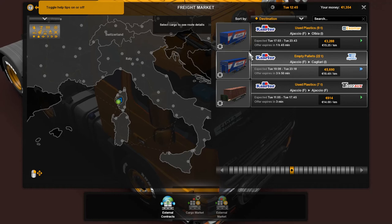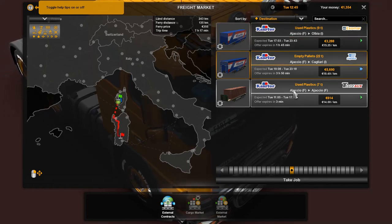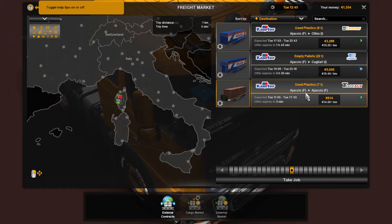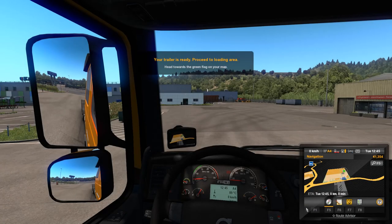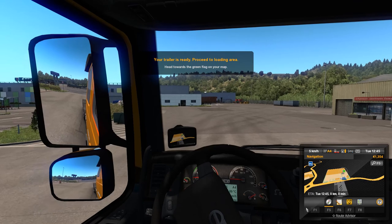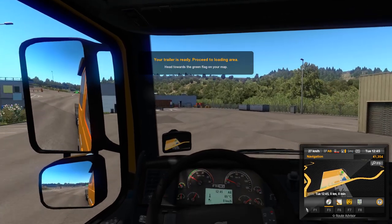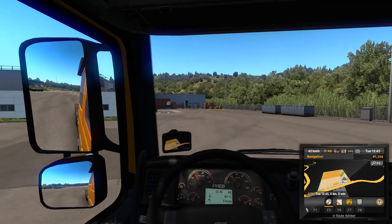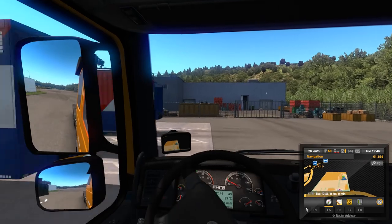And it's gone already. So what I've got left is Olbia and Cagliari — those are on the other side. Used plastics, Ajako to Ajako. We'll take that job. Let's do this. Hopefully it will give us some money and we can get more of our vehicle fixed. The Trado is over there by the service station, actually, so this should work out pretty good.